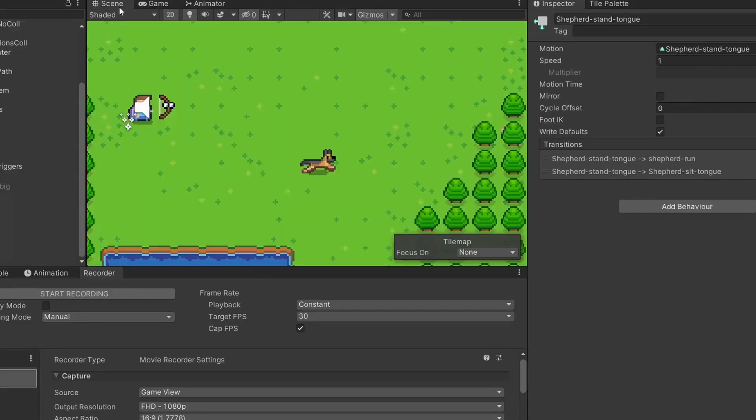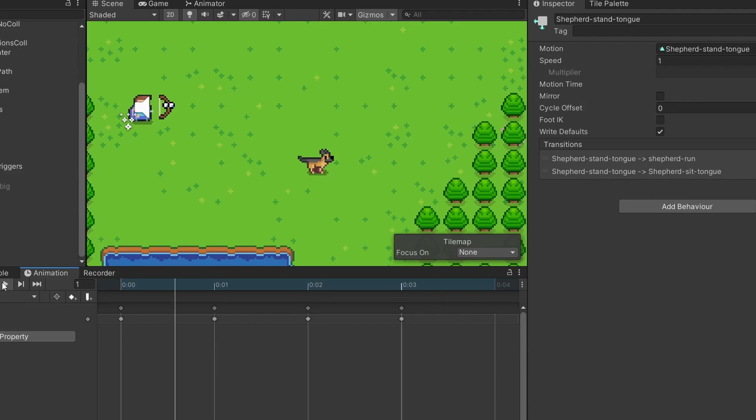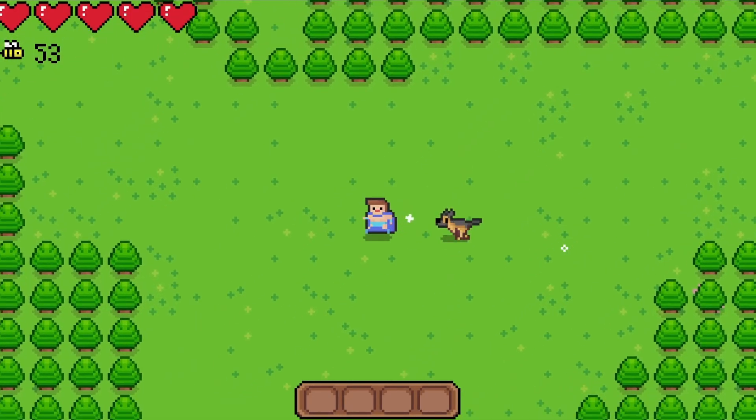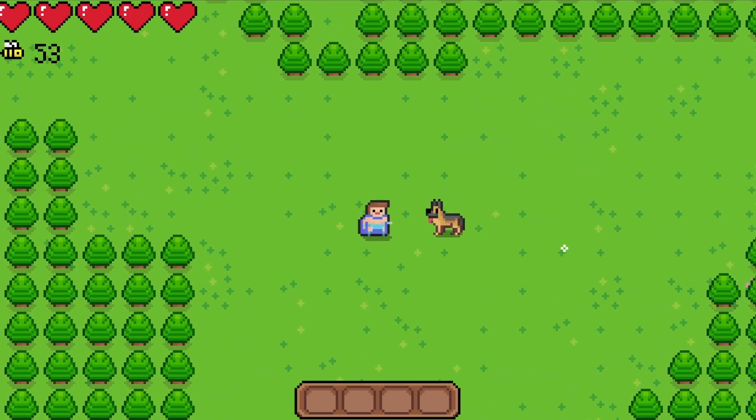I set up the animations and made a script for the dog to follow you around. He'll run after you if you get too far away, and after a few seconds he'll sit down. I'm really happy with how he turned out and I think he's really cute. Let me know if you want me to add more dogs to the game.